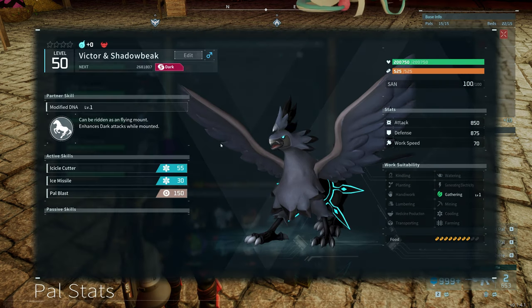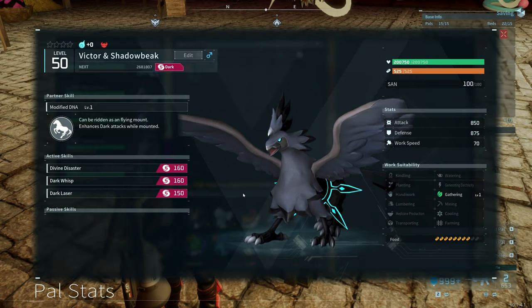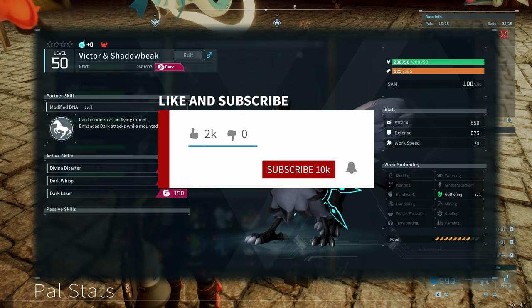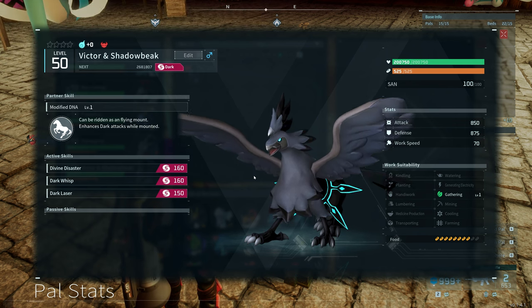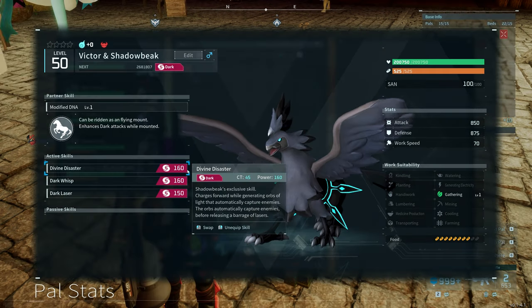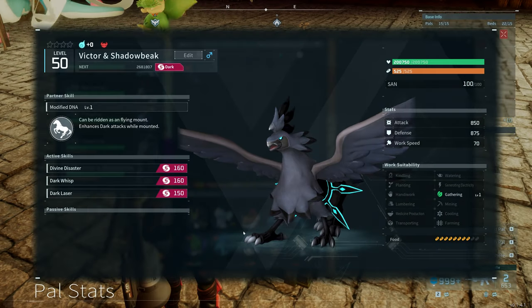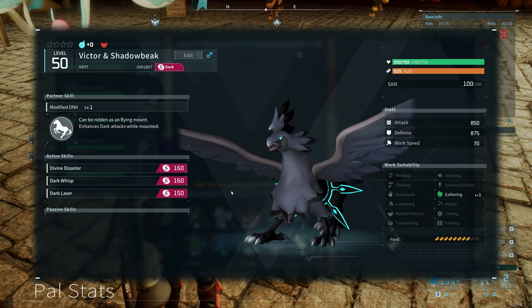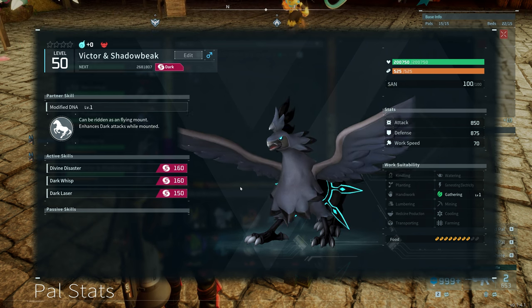Let's go back and have a look at the guy we caught. Again, dark, so we can change these up. His attack is 850. So if you wanted to change this up, you can just change these and make him as powerful as you want. I hope this was helpful. It's just an easy way of cheesing or glitching the Victor and Shadowbeak and getting this guy on your team. He's pretty much invincible with that kind of health — 200,000. You can change these to ice or neutral and it's going to be of benefit to you no matter what boss you're fighting against. Hit that like button if this was helpful and consider subscribing for more Pal World content. This is Wombat out — I'll see you on the next video. Thanks guys.